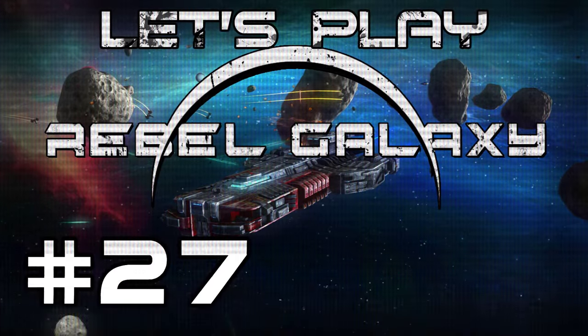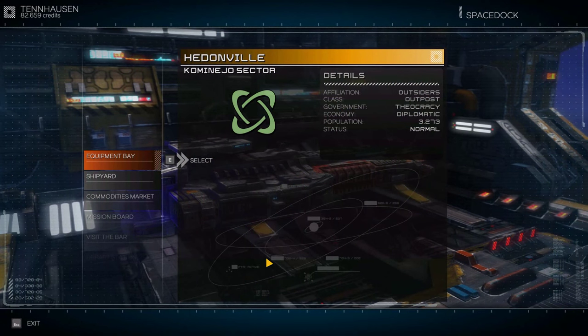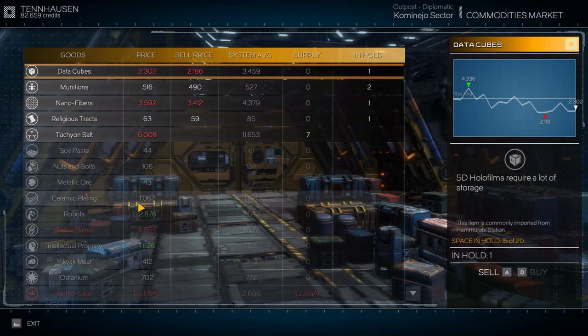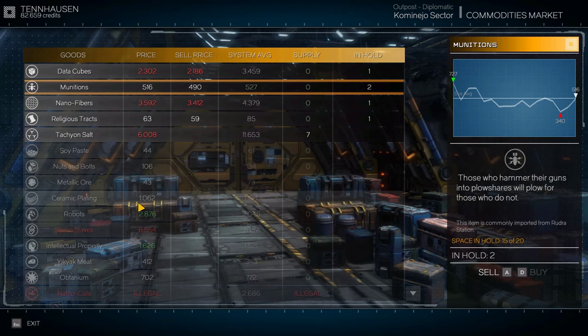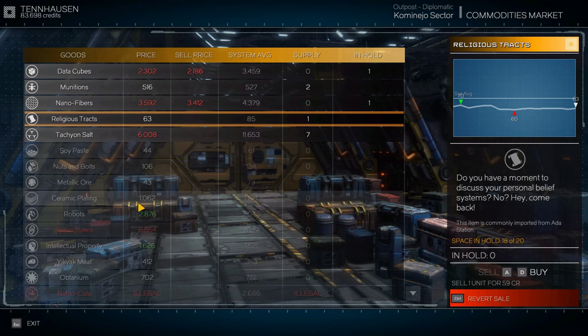Welcome back everyone, welcome back to Let's Play Rebel Galaxy. We have just brought back the ID chip we were supposed to get, and we are now going to pick up some kind of stealth capsule with a mech, which will attach itself to the monastery. Let's check the commodities — we have some data cubes, but I don't really want to sell them, they're well below the system average. I'm going to sell the munitions and the religious tracts, but that's about it.